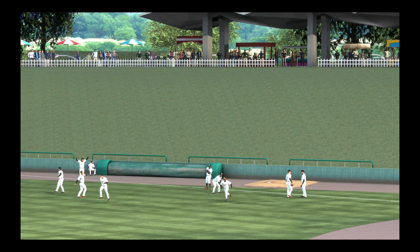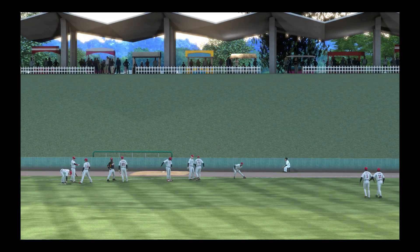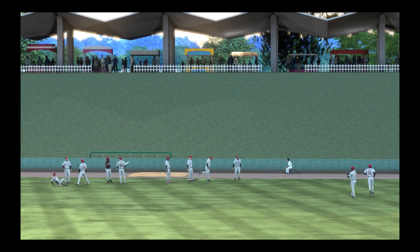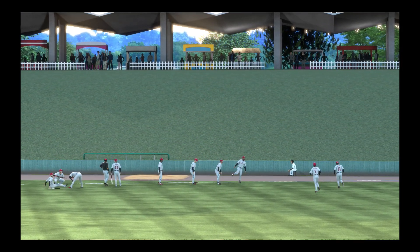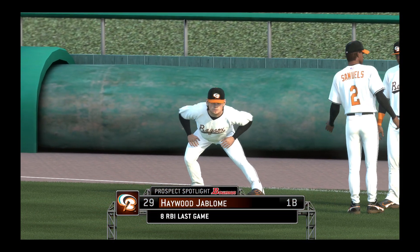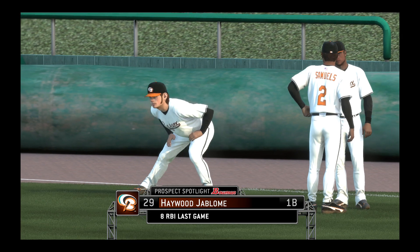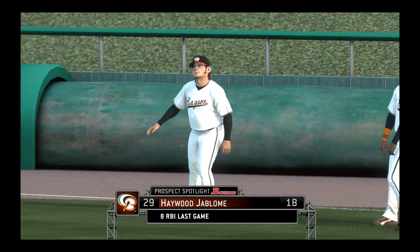Welcome back to our minor league pregame show as we move closer to the start of Eastern League action with tonight's installment of the Bowman Prospect Spotlight. His Dudeness Dirtbag will be our focus, coming off the last game in which he was really outstanding in the clutch moments, collecting a whole bucket full of RBI, so he'll be looking to emulate that type of performance here again.